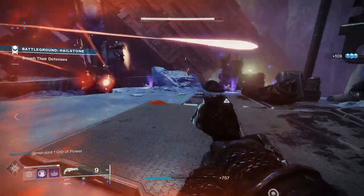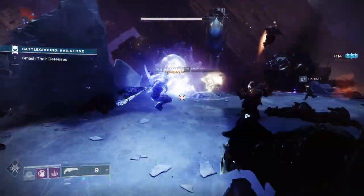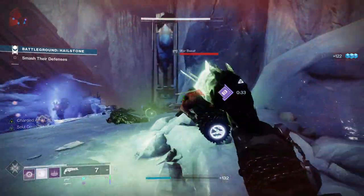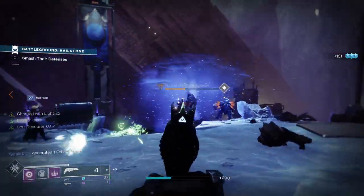Given we've got two grenades, we can take advantage of Devour and Insatiable. You can eat your first grenade or get a melee kill to give us the Devour effect, then throw your second grenade, and Insatiable is going to help recharge that grenade — meaning you can easily throw more and more grenades.